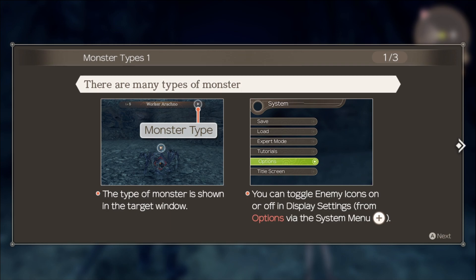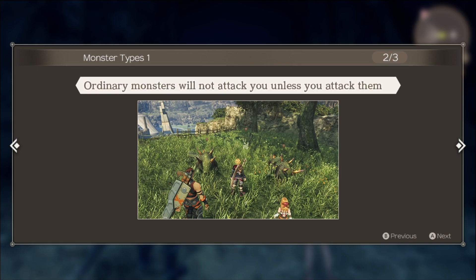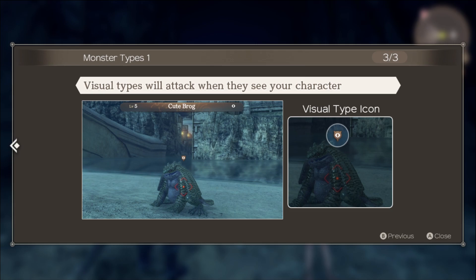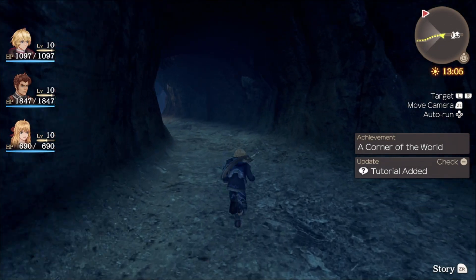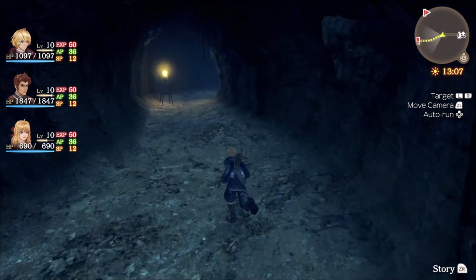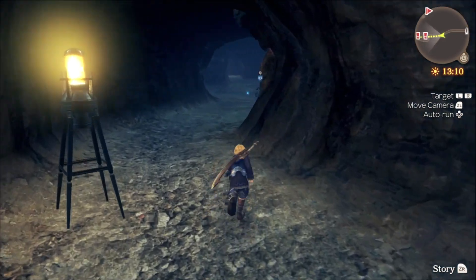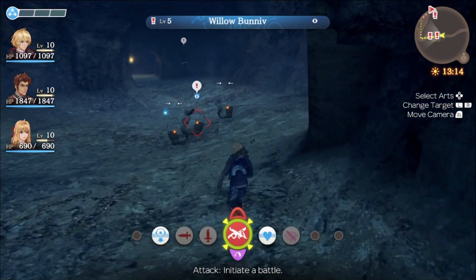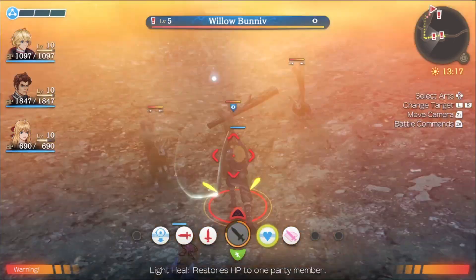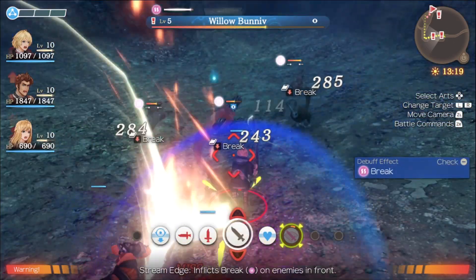There are many types of monster — the type is shown in the target window, and you can toggle enemy icons on or off in display settings. Ordinary monsters won't attack you unless you attack them, while visual types will attack when they see your character. I kind of already went over that. We got a little enemy up here which we need to kill for a quest.